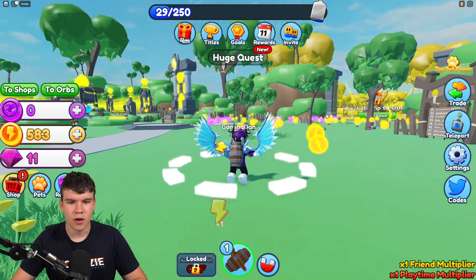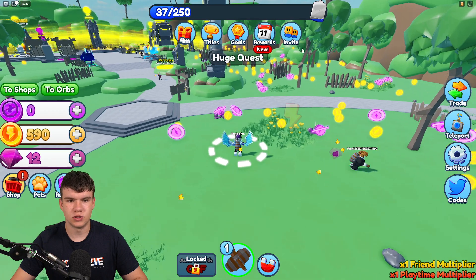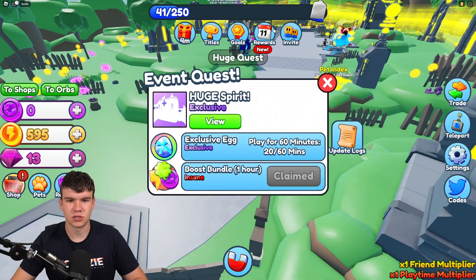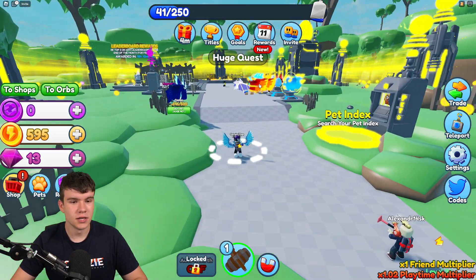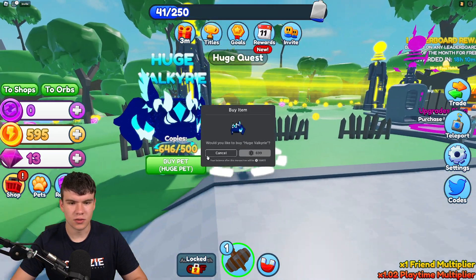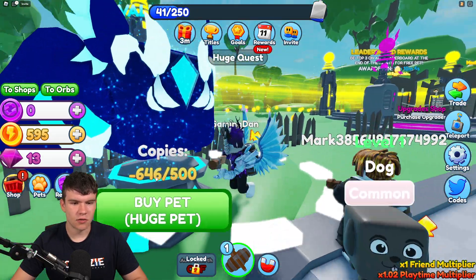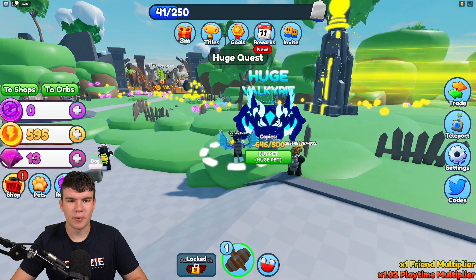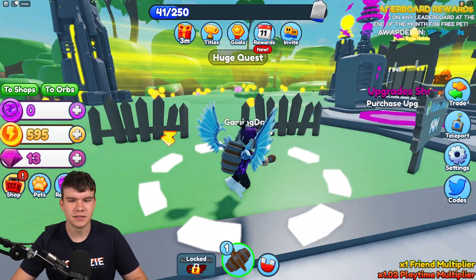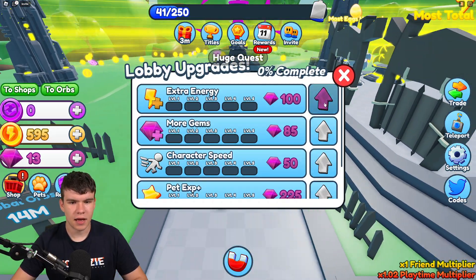Pretty much in this game it's kind of like Magnet Simulator — we have a magnet over here and we suck in the orbs, which is quite cool. We actually have a huge quest going on at the moment and an exclusive egg right now, which is kind of cool. We've got daily rewards over here and a lot of codes in general. It looks like the 500 copies of this huge egg might not exist — more like over a thousand, since it shows minus 646 copies.